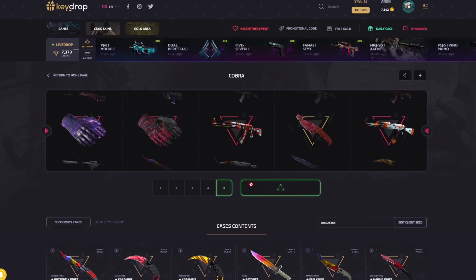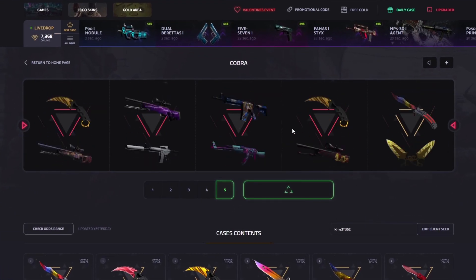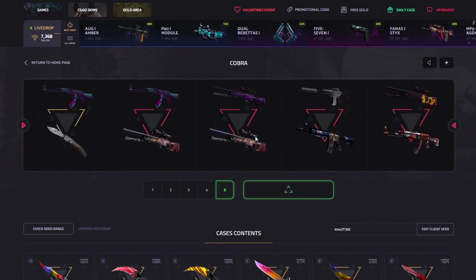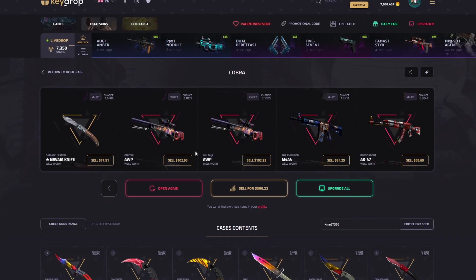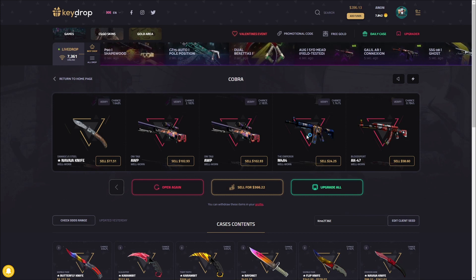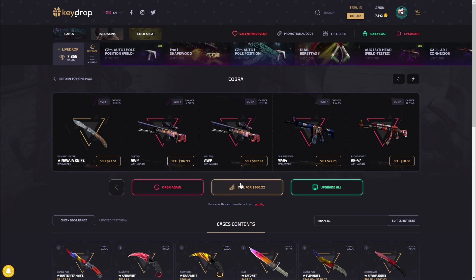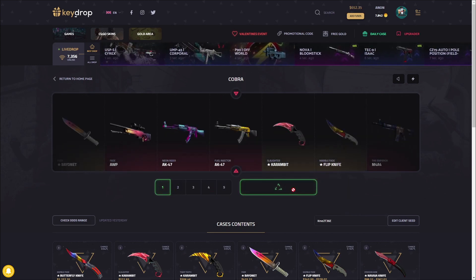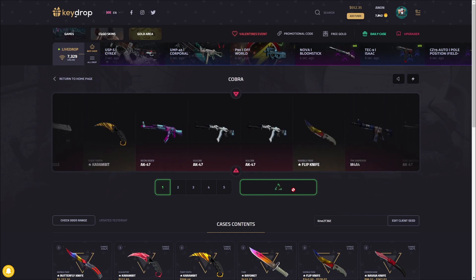Three, two, one — come on please! 500 click. That's gonna be pretty good honestly. Lost a little bit there, but I came into this knowing I was risking a lot. The Emperor hurt us, but everything else — I can't complain about this case. We sold everything back and we have 652, so we're still over 100 in profit this video so far.